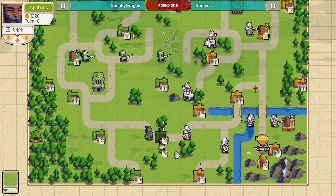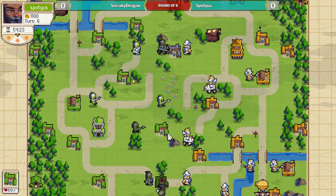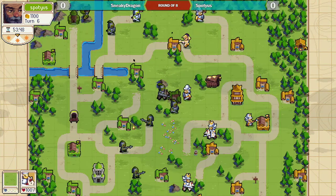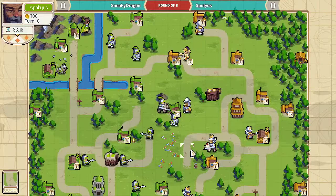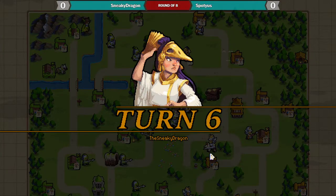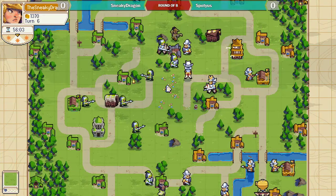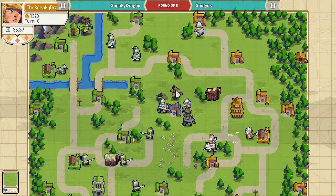Spodius sends his commander down to the south, just being kind of aggressive with the knight right now. He can do that because the forest is protecting this knight. Good knight crit.